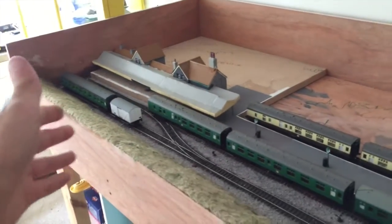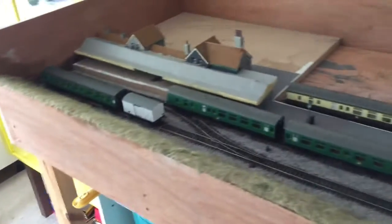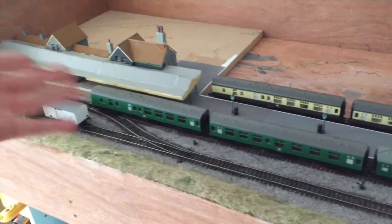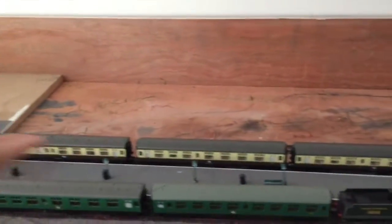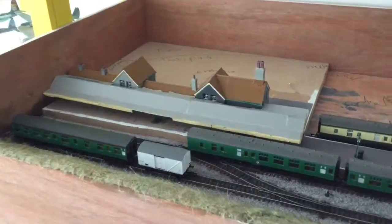I got three new coaches, as I told you in my last video. I also got my other rakes of SR green mark ones, which are actually all custard cream ones by Triang, Hornby, Lima and Mainline. I repainted them - they were chocolate and custard, jam and custard - and I just thought I needed green coaches, so I bought them as bargains off eBay.